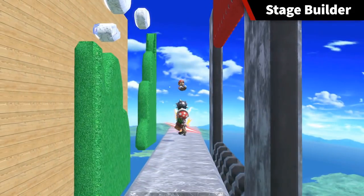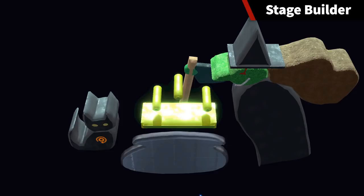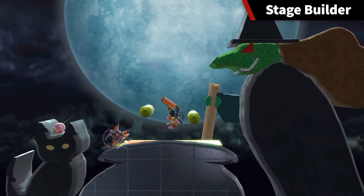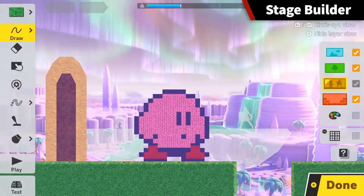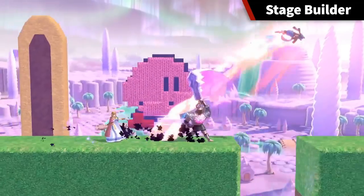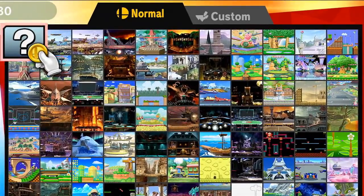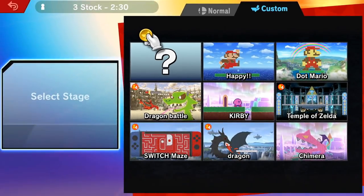There are front and back layers. By changing layers, you can add decorative elements to your stages. When you finish a stage, you can battle there by selecting it from this tab on the stage select screen.